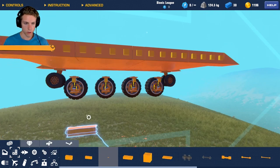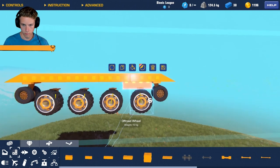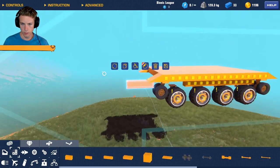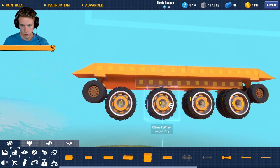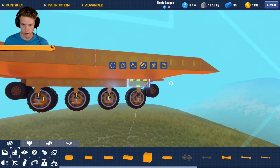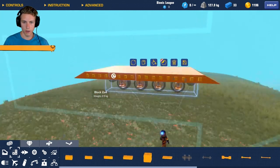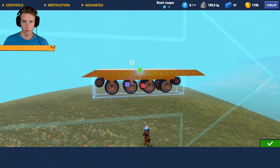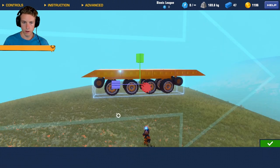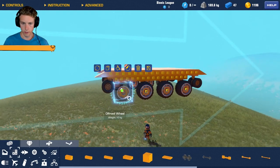Looking good so far. Let's go ahead and scoot this over, copy and paste that all the way down. That one's a three - perfect. Let's copy this and put it on the other side: highlight, click drag, copy, do a little flip - perfect, looking good.